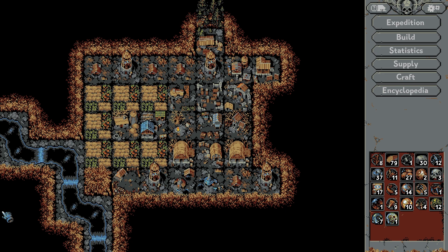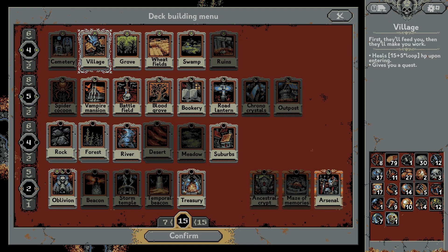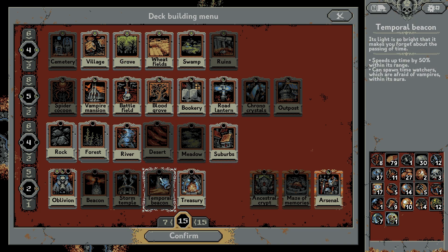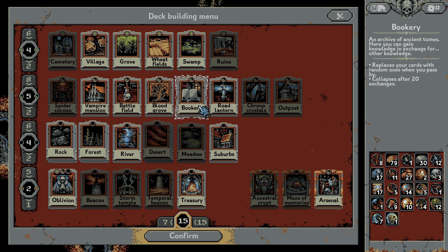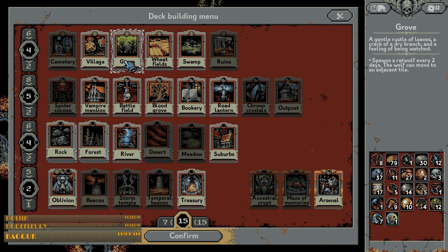Yeah, the slots are there regardless. That was unfortunate, oh well. Now I had intended to take the temporal beacon so I could merge it with the bookery, and once the bookery was empty I'd be able to get more mages. But part of the reason for going this time was simply to uncover a couple of things — one of them was to try and get the swamps and the goblins to spawn.